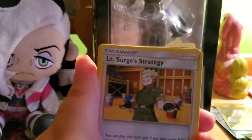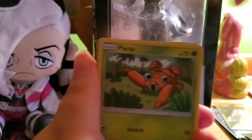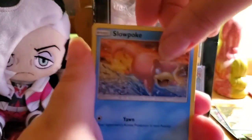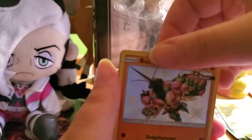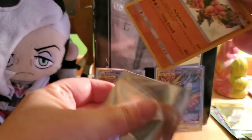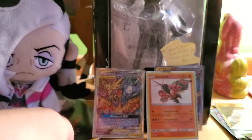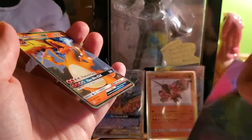Pack six: dark energy, Koga's Trap, Surge's Strategy, Chansey, Caterpie, Paris, Charmander, Clefairy, Slowpoke — whoa, a shiny Buzzwole! And a Charizard GX regular ultra rare! Now we're cooking with gas — that's a double hit in one booster pack! That's good, that's very good.